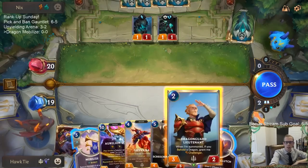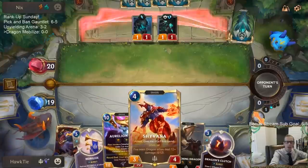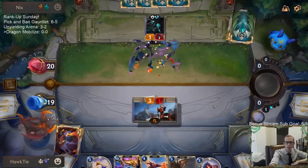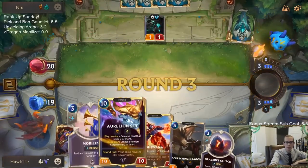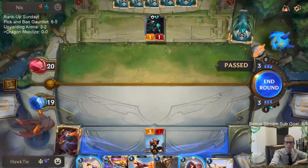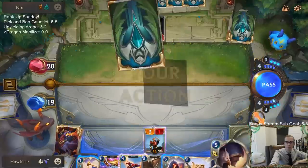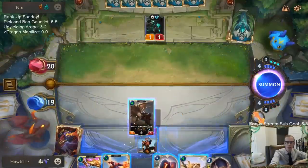That's basically a Funsmith deck. I wanted to Mobilize next turn and play Shyvana and everything, but this is kind of scary - I'm just going to go ahead and take down the Sparkbeast right now. That slows me down, but I could also just play Dragon's Clutch and draw two dragons. No, we're just going to Mobilize and wait a turn for that.